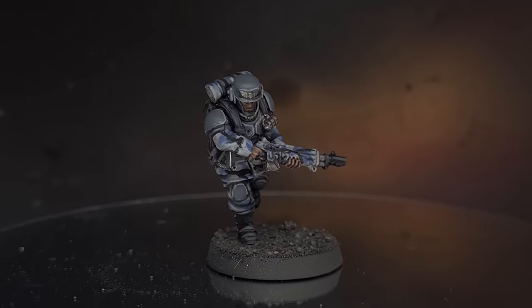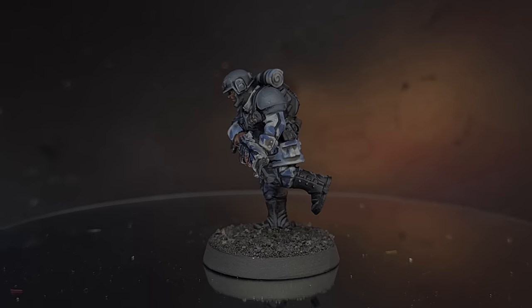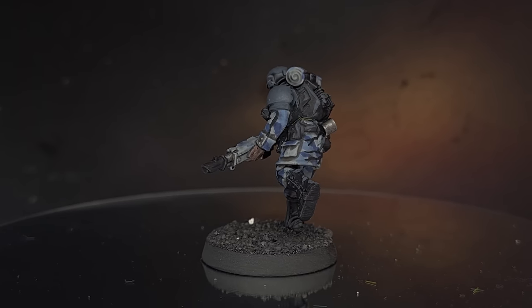Take some Administratum Grey and edge highlight all of the flak or carapace armour — this will help it pop and add more interest on the table. And there we go, urban camo is done. When you combine it with some black leather and black webbing it really looks good and sets it into the base nicely.